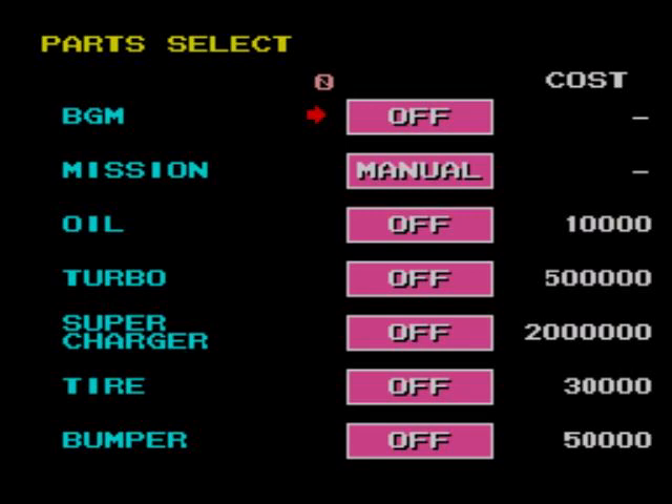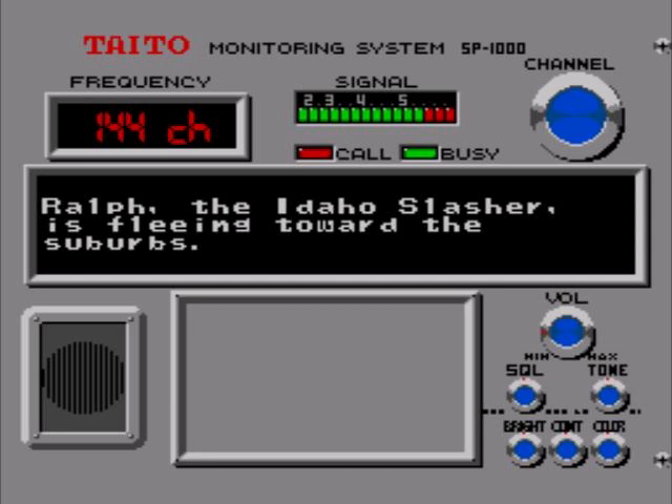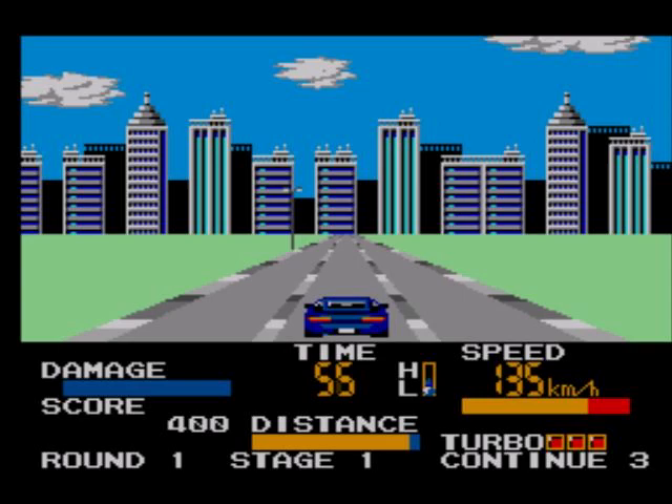Right, let's have a go. This is Nancy at Chase HQ — we've got an emergency. The Idaho Slasher is fleeing towards the suburbs; target vehicle is a blue British sports car. Looks like a Lotus. Right, push up on your stick to change gear.